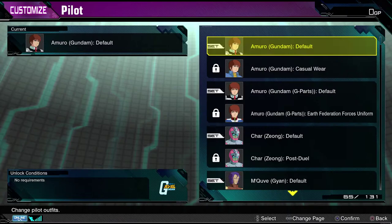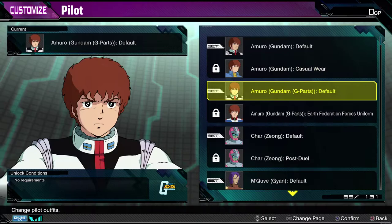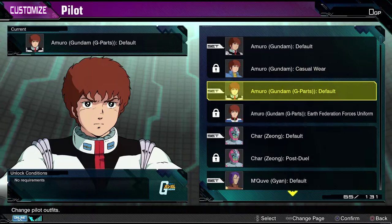Then you have the really cool stuff, in my opinion. The music's great, but you can change out the pilot for customization. So you have the different versions of Amuro here, which are great. It even shows you which Amuro and how much they're going to cost to unlock out of GP if you haven't unlocked them yet. Then we have Char — very, very cool. Makuve. Camille.